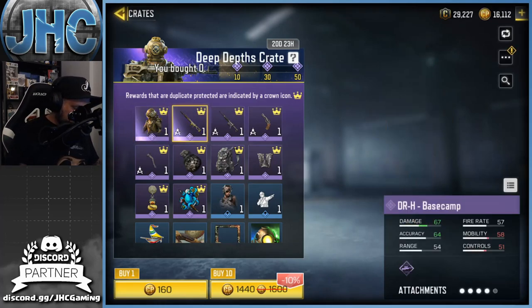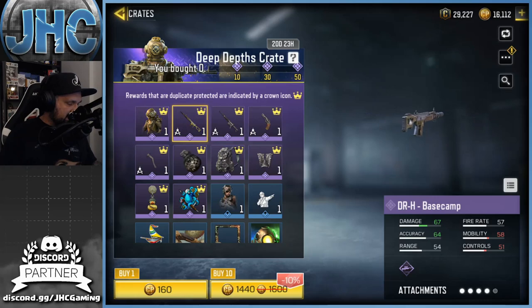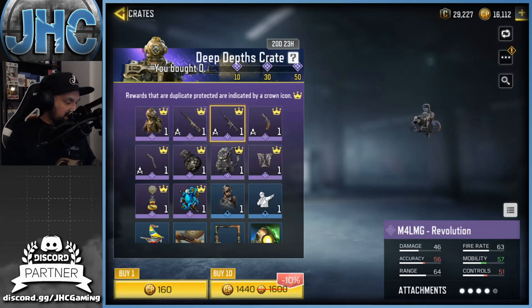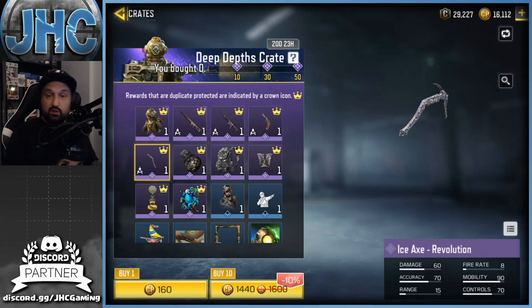Definitely some new weapons - we got a new DRH skin. It looks like it has a suppressor and a different shape. I hope we can see the iron sight on that one. We got an M4 LMG - there's a lot of hype right now on the M4 LMG, looks like it's a super good weapon. The J358 - not a fan.